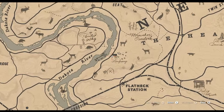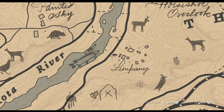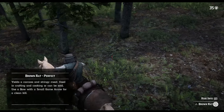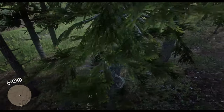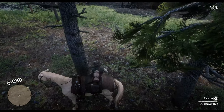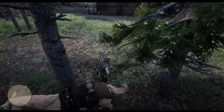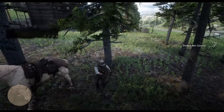First up, we're going to Limpany, just west of Flatneck Overlook. There you can easily find some rats roaming around, especially if you see an icon on the map indicating a dead body. You can also find plenty of rats near Bolger Glade. The best way to kill a perfect rat would be with a small game arrow.